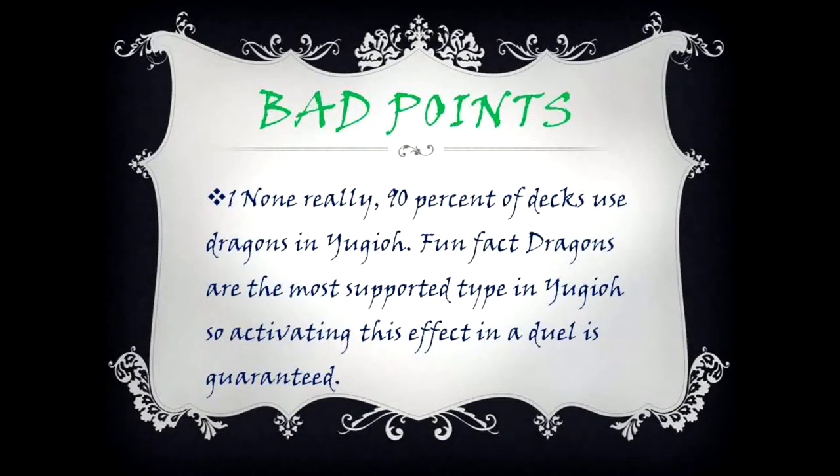Bad points: None really. 90% of decks use dragons in Yu-Gi-Oh. Fun fact — dragons are the most supported type in Yu-Gi-Oh, so activating this effect in a duel is practically guaranteed.